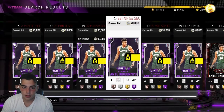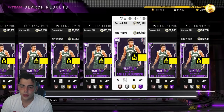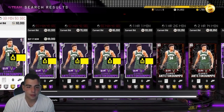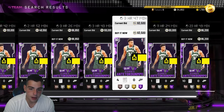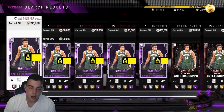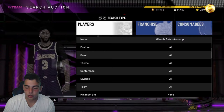Also, Giannis — I actually sniped him, that's why I have him on my team. I got him for $65,000 and he is at $93,000. Not a bad card to snipe. Any high-end card like this, if you have the MT — if you have like $70,000 MT, you should try to snipe him or LeBron or something like that. It took me like four tries and I sniped him. I still think the auction block is broken though, which is a big problem.